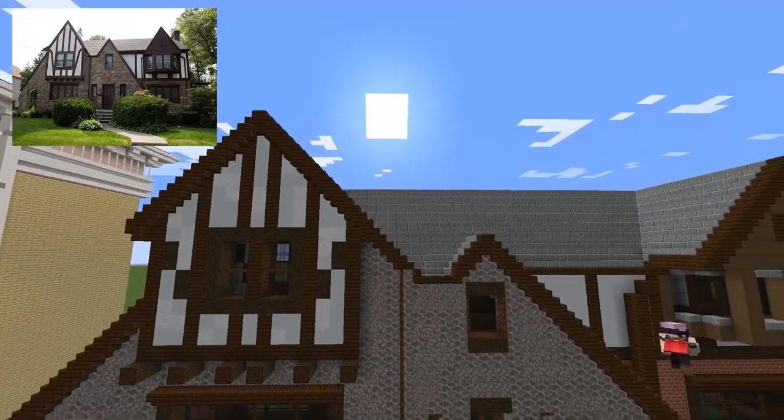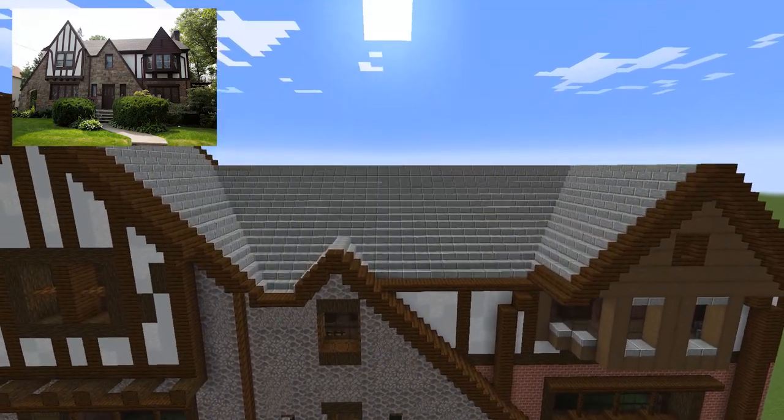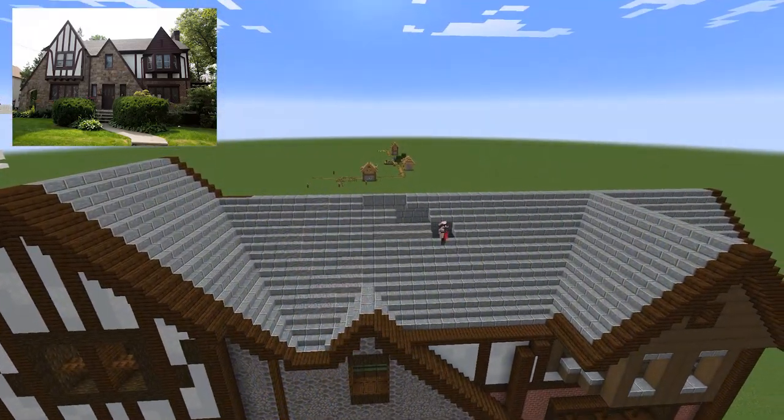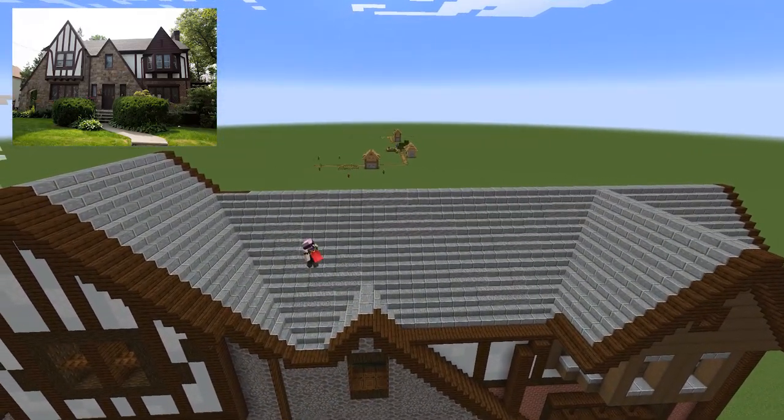And then I textured the white parts of the building with concrete powder and I put some andesite on the roof — it's either andesite or diorite, I don't remember, but I think it's andesite.